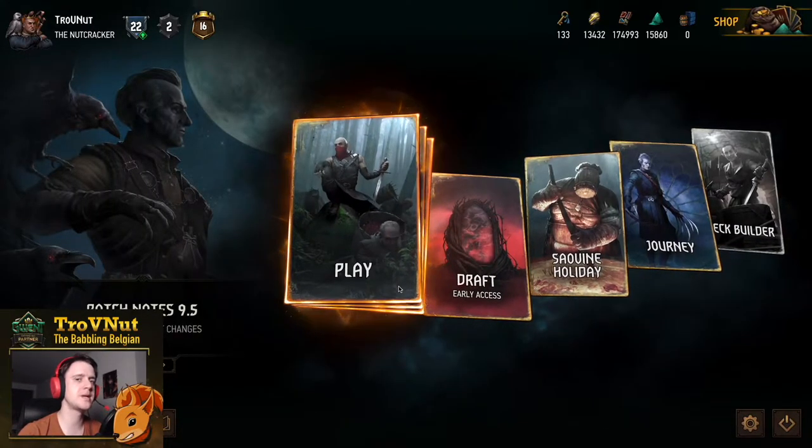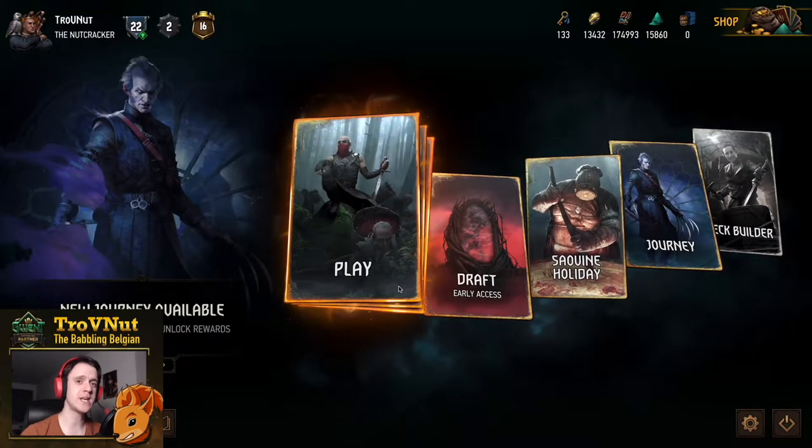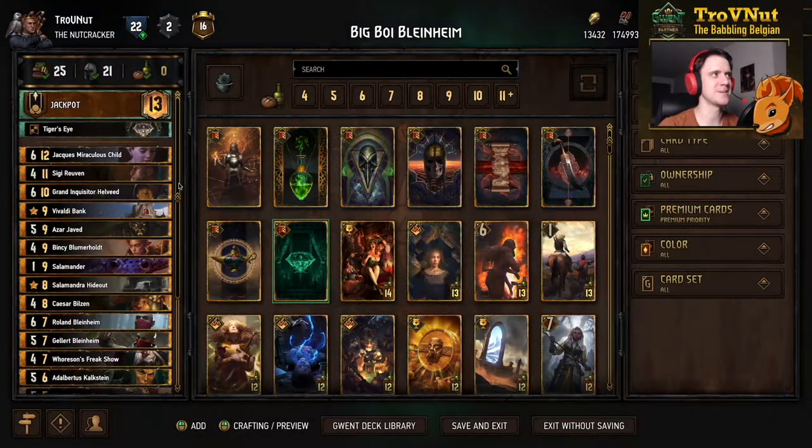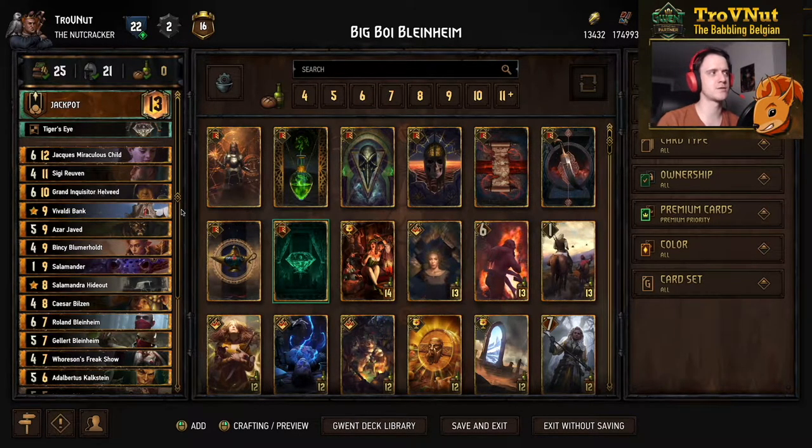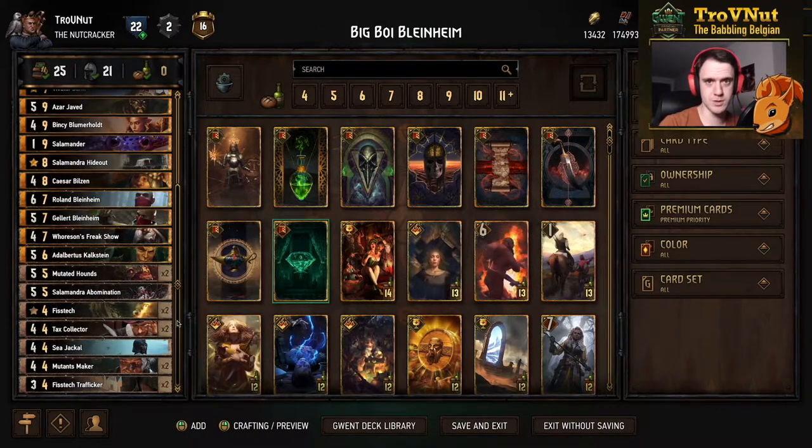We're back in Syndicate, where we'll be taking a look at the one and only Big Boy Blindheim. This is a Jackpot Syndicate deck where we try to focus on stacking as much poison on the field and slamming it all in one go with Salamanders — similar to the Salamandra Alliance deck guide from way back. With changes to the Jackpot ability, other options are now possible in this tribute-based, poison-based archetype within Syndicate.